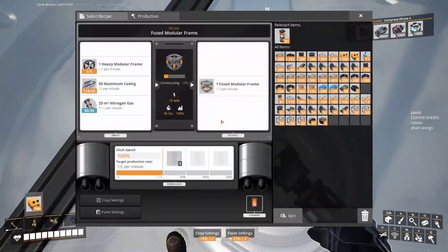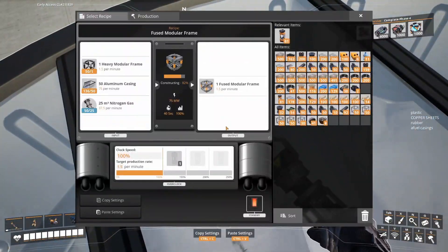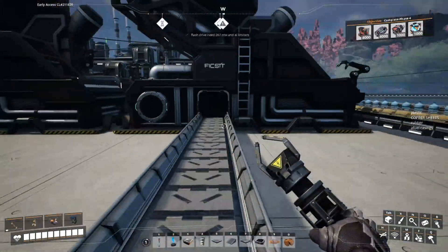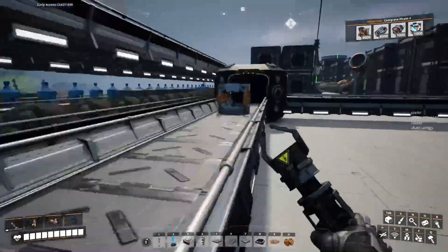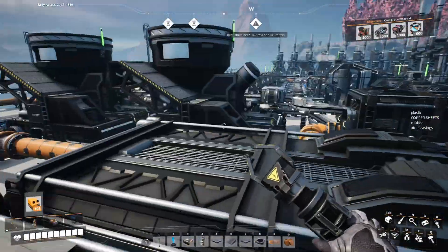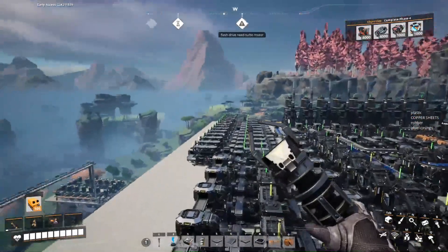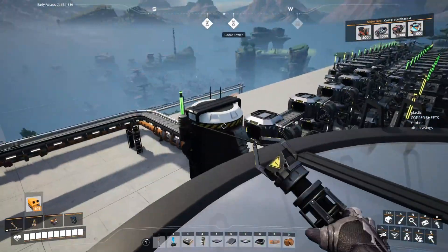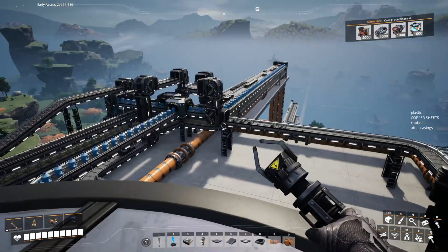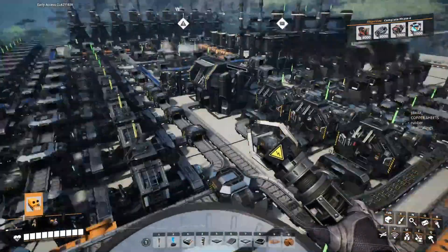Everything is working like I wanted to. The fused modular frames are going. I already put some in. Fused modular frames — so everything is working. I see mainly green lights and a little bit of orange to balance out. The empty canisters are going back — that's good. I think I did a splendid job here. It might not look like the prettiest, but it works.